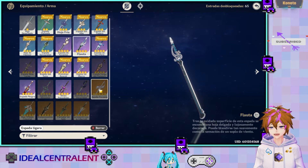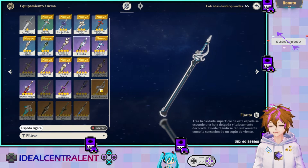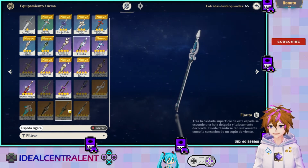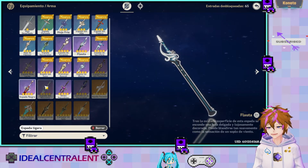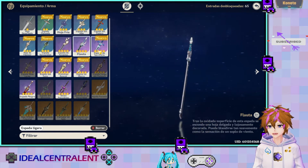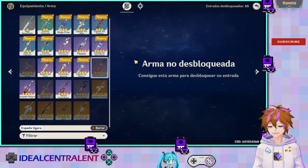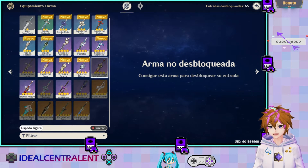La Favonia también me gustó, más que nada porque incrementa el ataque por los ataques y daños cargados, que Keqing los hace bastante. Entonces, si no tuvieras el Cortador de Jade, la Favonia también me gustó mucho. Entonces tenemos: Cortador de Jade, Espada Negra, La Flauta, y Favonia.